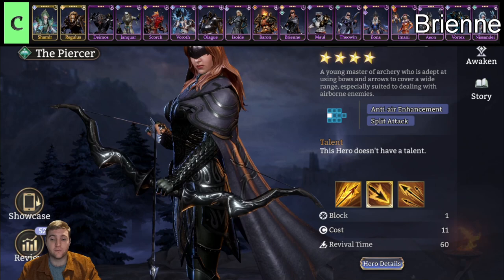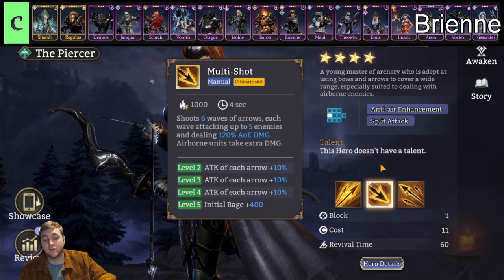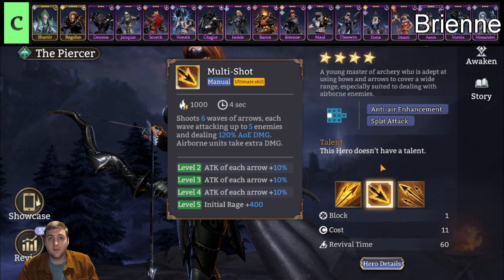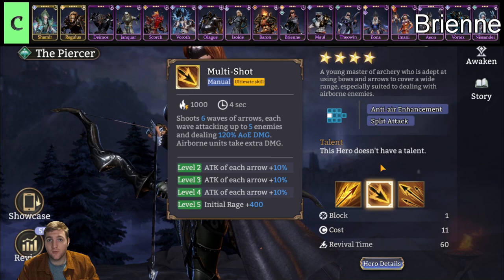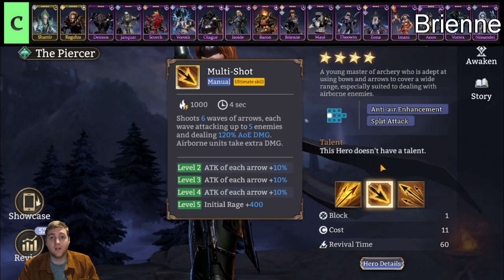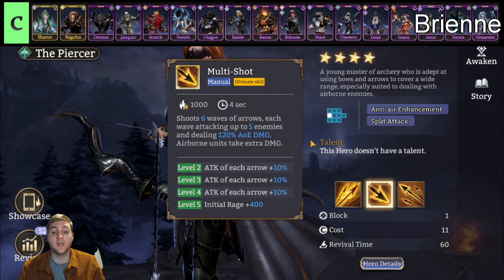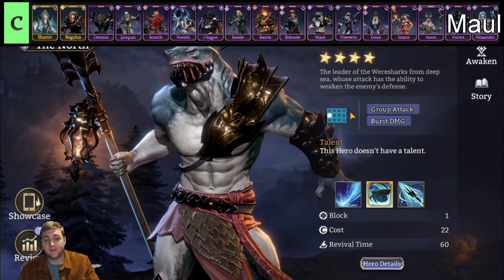Next up we have Brienne, a marksman belonging to the Watcher and Piercer factions. Her Multi-shot ultimate is really what makes Brienne worth it — she feathers down an entire wave, shooting five enemies at a time with six waves and bonus damage on each shot. If you do the math, it's like 720% AOE damage to five enemies, which is a lot of damage over four seconds — especially for an epic marksman. I found her incredibly viable: really good in arena, really good in campaign, great in Gear Raid 3, and even usable in Gear Raid 1 and 2. She was one of the first characters I six-starred and she helped me a lot when I was progressing.